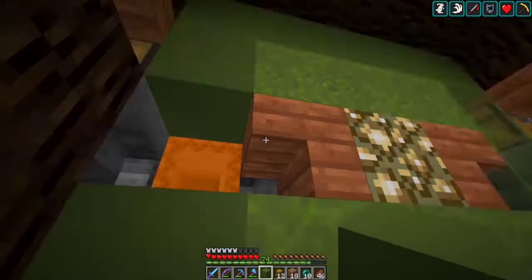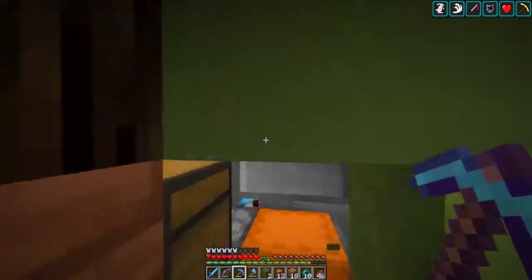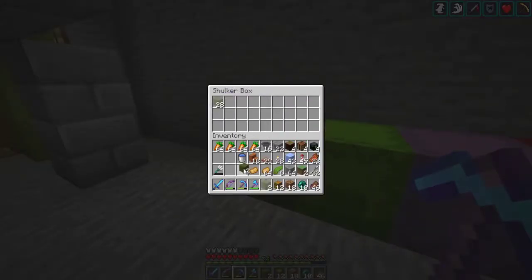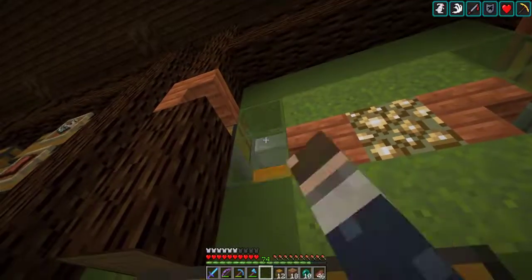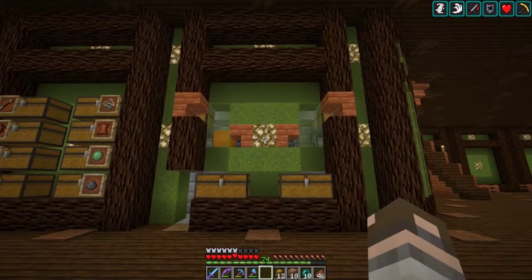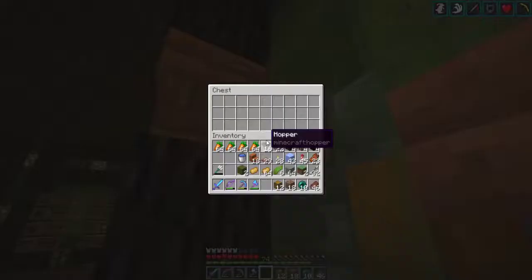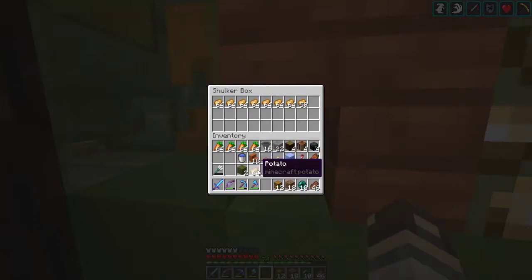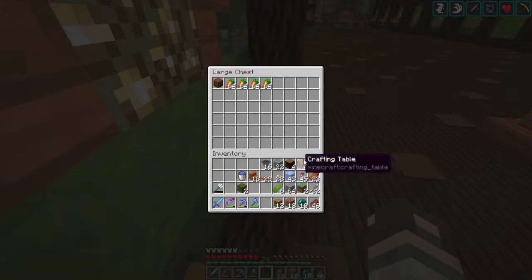Alright, nope — symmetrical, one, two. Yeah, I think that'll work. We can access that, we can access that. We can fill it up with colored shulkers — we can change these ones to the right colors. Yeah, we can toss those in there for now.